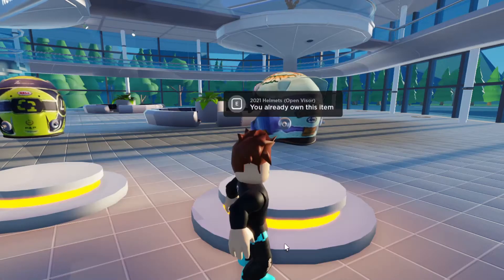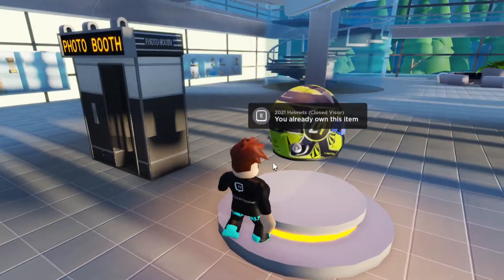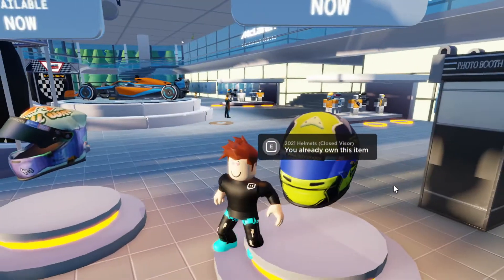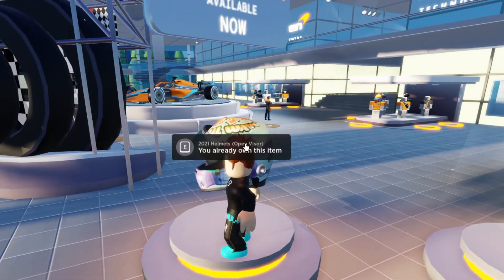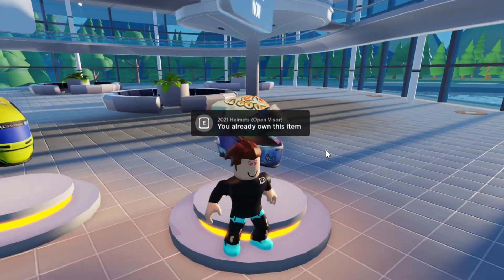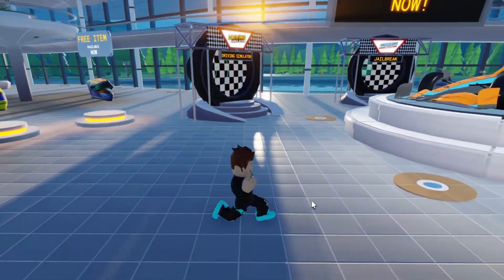These are the open visor helmets. So in total you get the open and closed version of each color — both open and closed in green, and open and closed in a bluish color. That's all you have to do to get all four items.